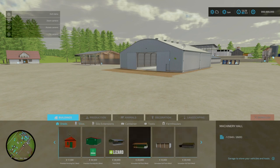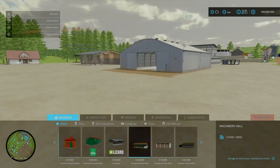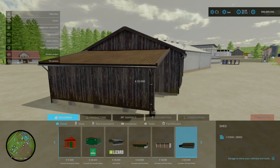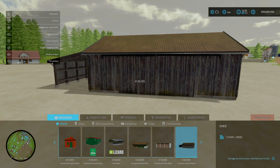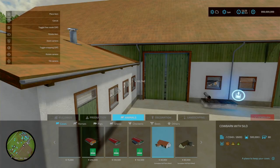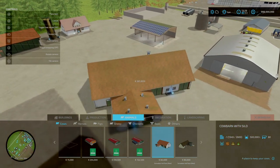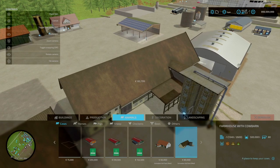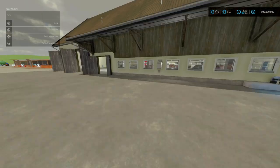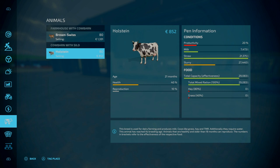Under Sheds you've got your machine hall — no colour options, 7 slots goes down to one. Shed: 5 slots goes down to one, 10 grand. Then your old wooden shed: 6 slots goes down to one. For your cow barns: the cow barn with silo holds 80 cows, 80 grand to place, goes down to one. The farmhouse with cow barn: 80 cows as well, goes down to one. Both hold half a million capacity.